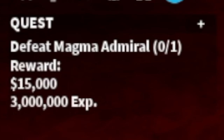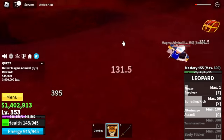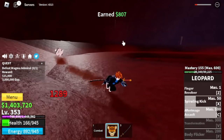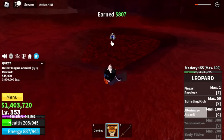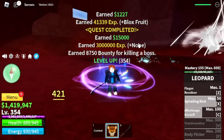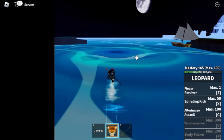Next island is the magma village. Our target here is only the magma admiral. We won't be able to unlock our fourth skill here, so we will make things fast. Server hop here until you reach level 425. Technique: use your skills, dash to the side, use your skills, dash to the side to dodge Z skills.